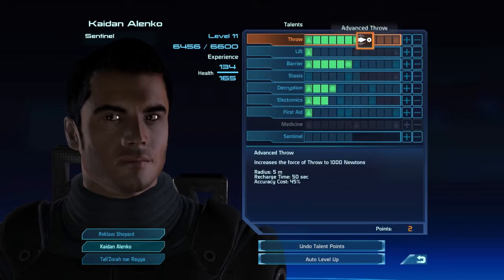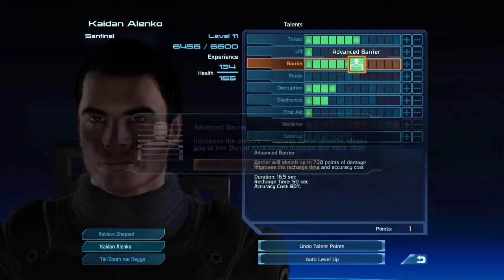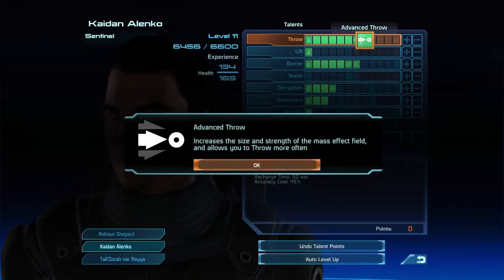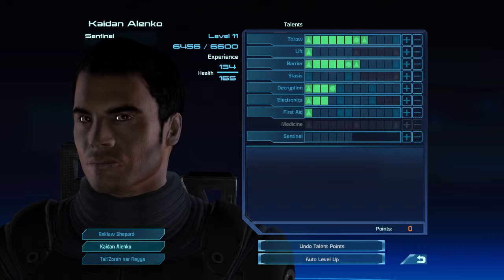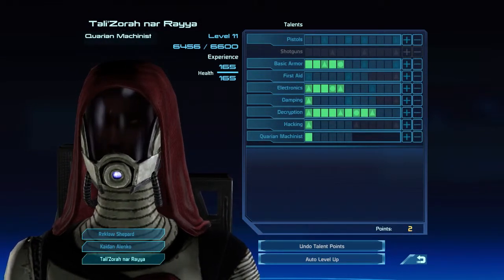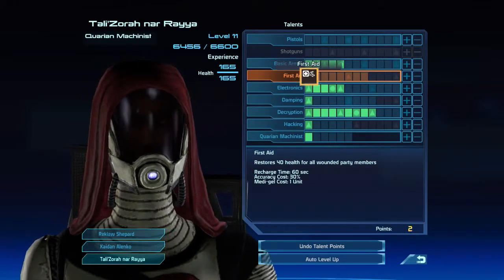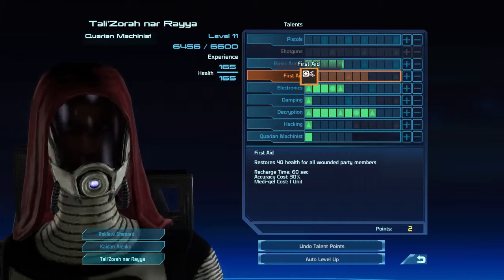Without Unity active, you'd have to physically go to the teammate and revive them. Without Unity, there is no way to revive them in combat. So it's critically important early in the game to get Unity as fast as possible.